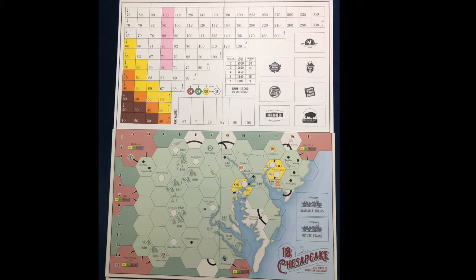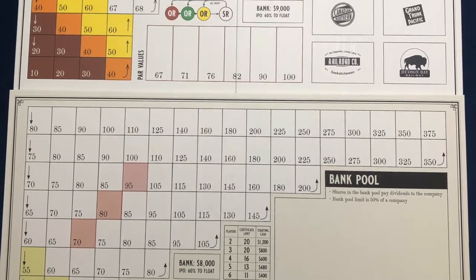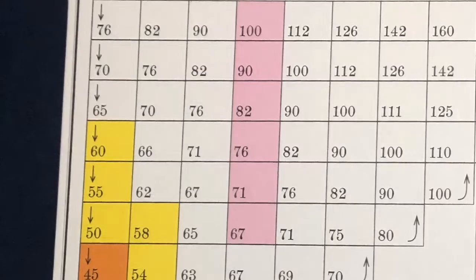Before we go much further, let's talk about what this does to the game. We will compare the stock markets side by side. The first thing of note is that in 18 Chesapeake you had three par prices. In Off the Rails you can par a company between $67 and $100 — a total of six different par prices. This will give more variability in the amount of capital each company has at the beginning of the game and late in the game.